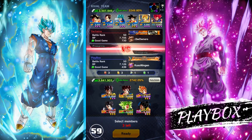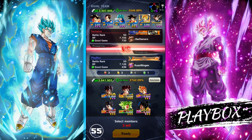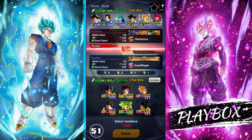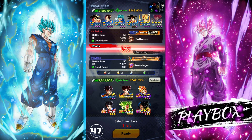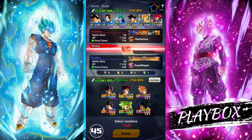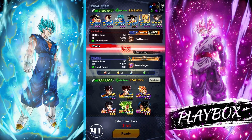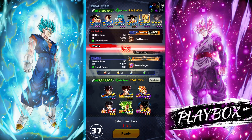Alright, next match of the video, going up against a full-on mono blue team — not even a color counter blue/purple, this is a full-on blue team. And I just realized all those units are getting Bardock's Zenkai ability, which is pretty funny. I wouldn't bring Gogeta into this match — I'd rather bring Super Gogeta — but we gotta do what we gotta do.